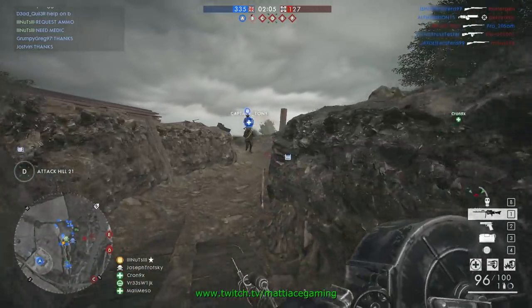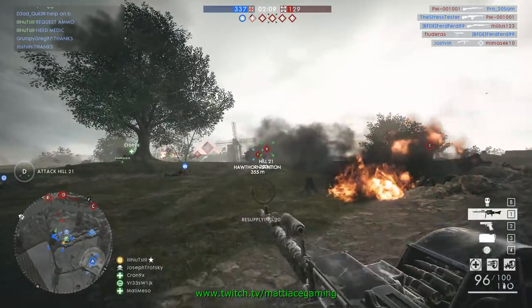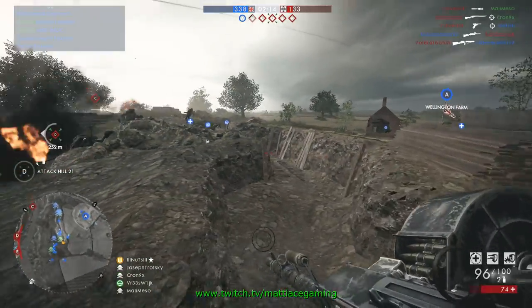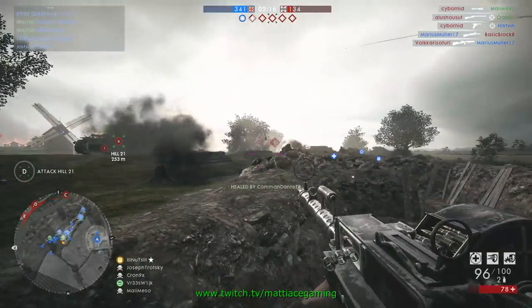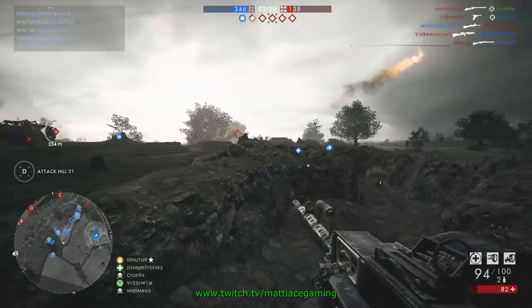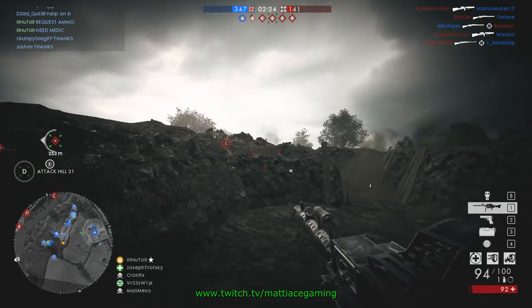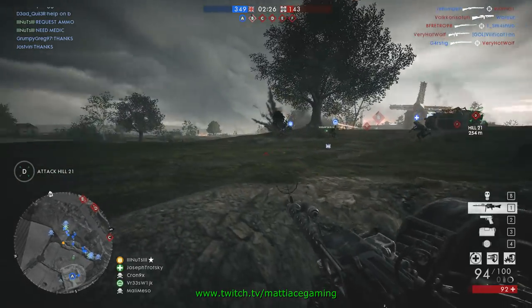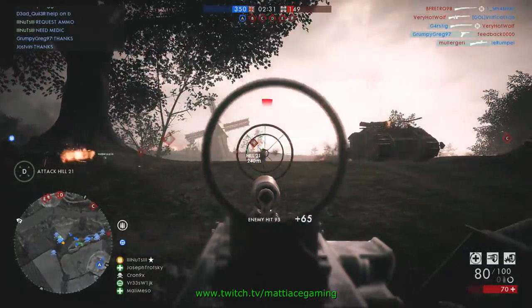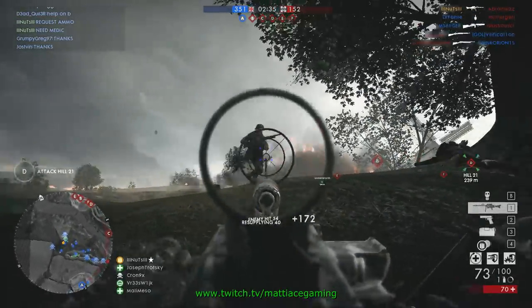Smoke is one of the tools you have at your disposal to make that push a little bit easier. Here's another area where I'm taking damage from the right — I turn around, take cover, but I can't see exactly where the guy shooting me is. So I throw a couple of smoke grenades so that whoever's shooting me can't see me while I push to the tree in front of me. With a combination of luck and other circumstances, I'm able to get a few kills before moving on to try to capture B.